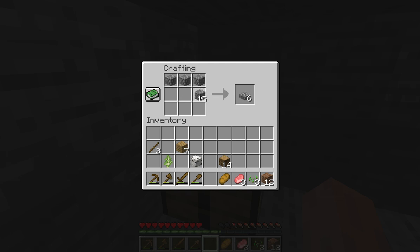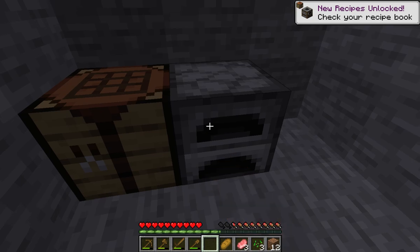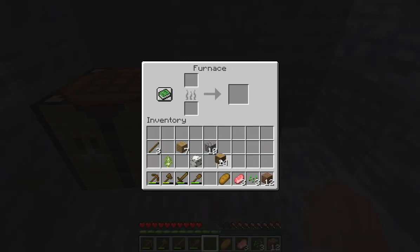Let's open up our crafting table right here, and right beside that I'm gonna put all my cobblestone. I'm going to make a cobblestone furnace — go around three — boom, there we go. We can put the furnace down and power it with some wood tonight.